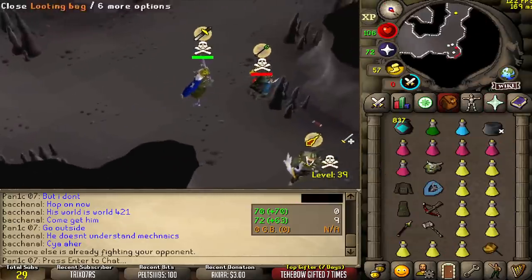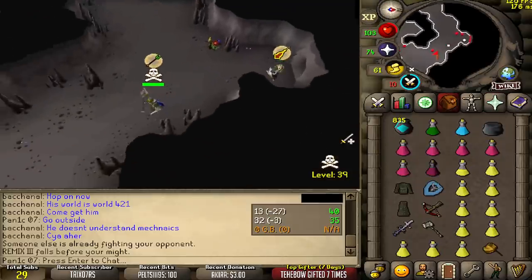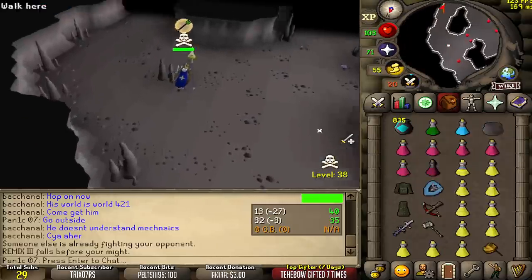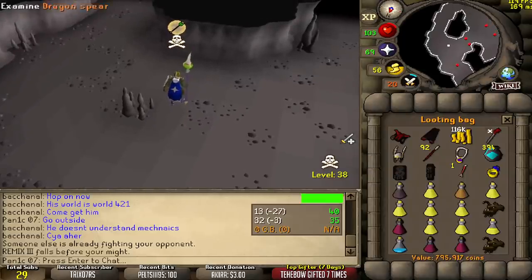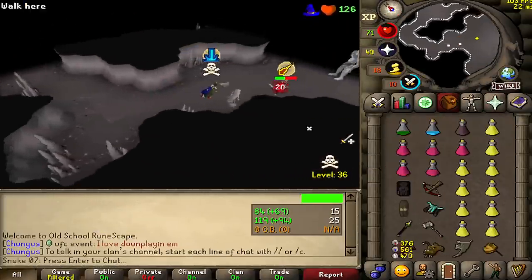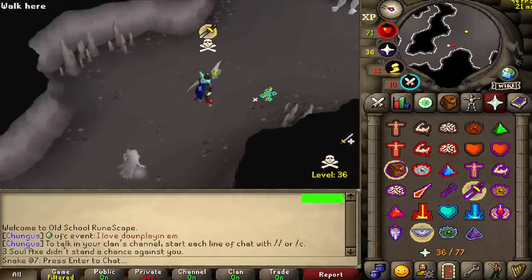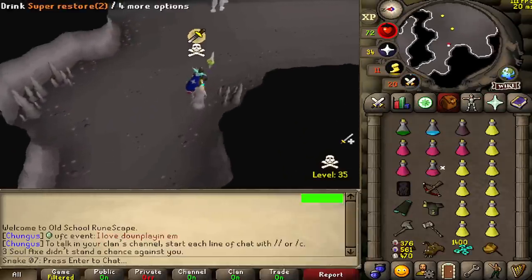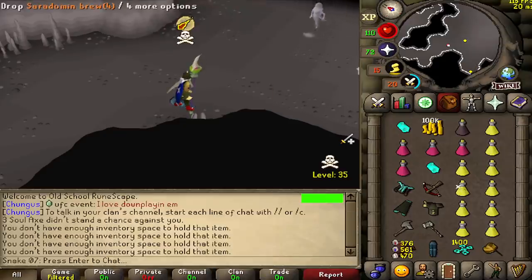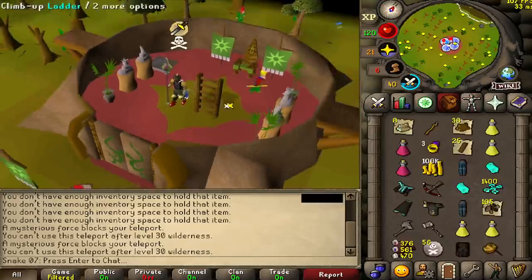What the heck happened? I'm so confused. Thank you for the box - very kind of you. Think he wants me to go outside. Not happening, bro. Gonna enjoy my 800k. I didn't actually mean to kill him like that but it worked out well. And I forgot my looting bag - so much loot. Can't get all of it though. 577k. I'll take it.